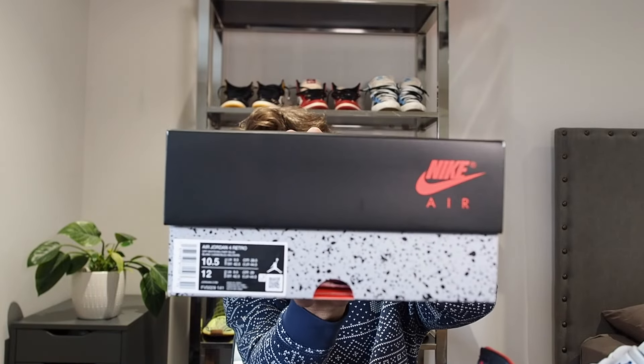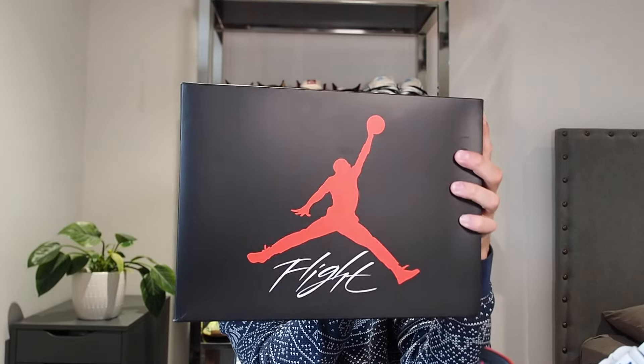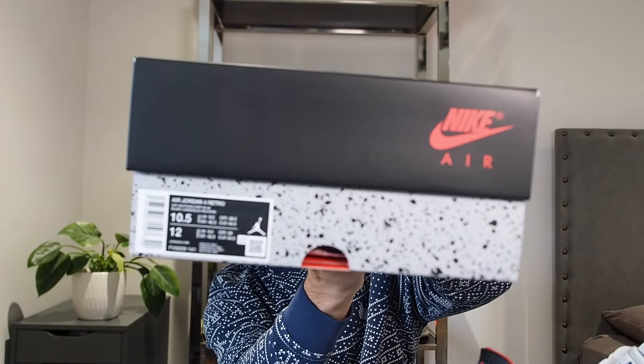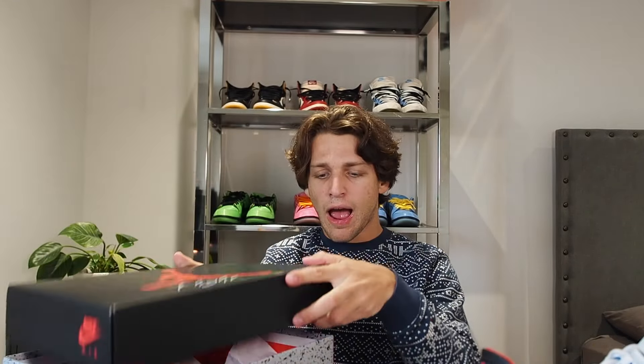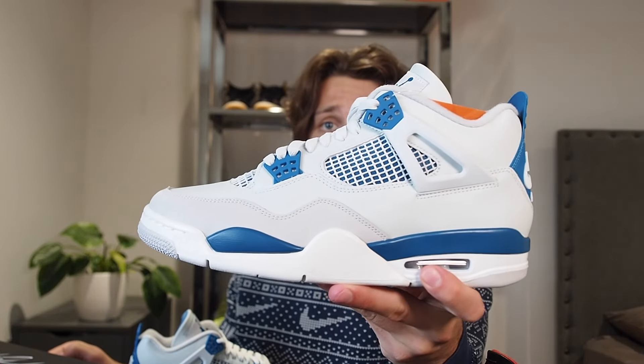Before we get into that, let's jump into the box. We got the OG box here — they didn't play any games. Got the gray speckling on the bottom, black top with the Flight logo in red. This is a size tag directly from Nike SNKRS — got very, very lucky. These have not even officially dropped yet; this is an early pair, so I'm getting these out to you early. Inside we got that speckled paper as well as shoe trees.